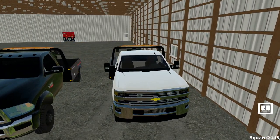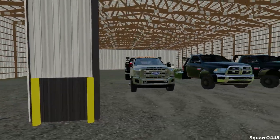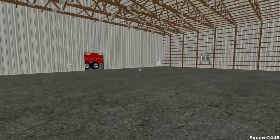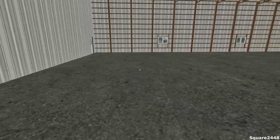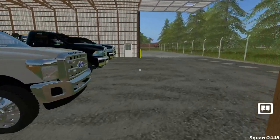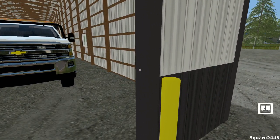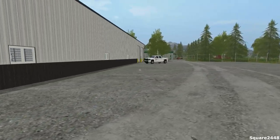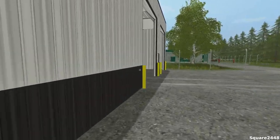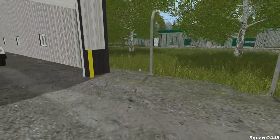It looks like we got all those vehicles in. Take a look at that guys — this is one incredible shop. Look at all this space in the back — we'll probably add a car lift there and a lot of cool things like that. I think we'll start to close these doors since our shop is air conditioned — we definitely don't want to lose that. We'll close them up so they're not letting in any warm air, since summer is just around the corner.